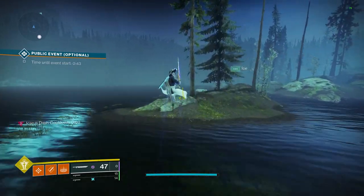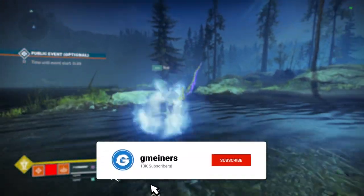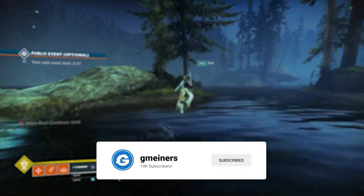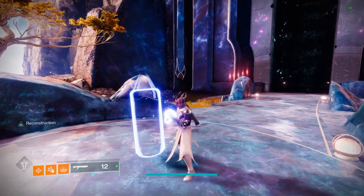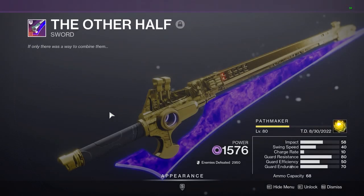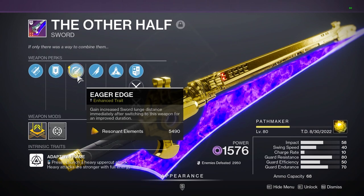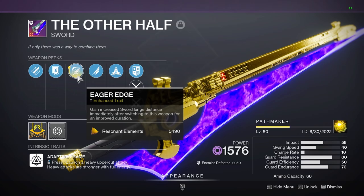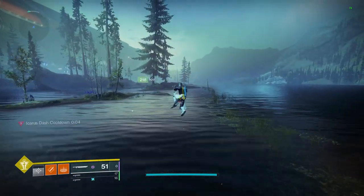In this video I'm going to go over exactly how to do this and make it as easy as possible. First and foremost, you are going to need a sword with the perk Eager Edge on it. Both swords that have this perk available are craftable, so random rolls and red borders for them can be earned from the Dares of Eternity activity.